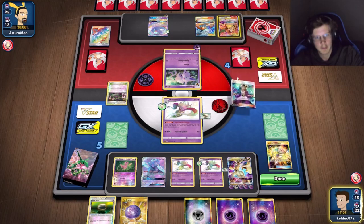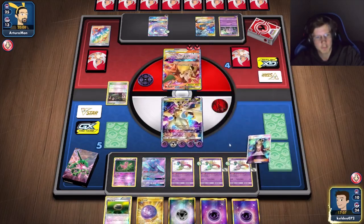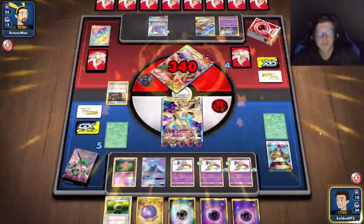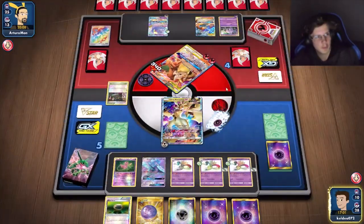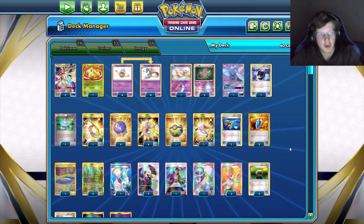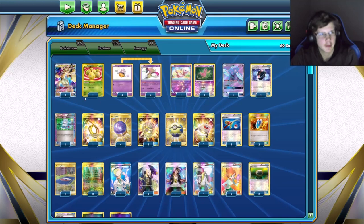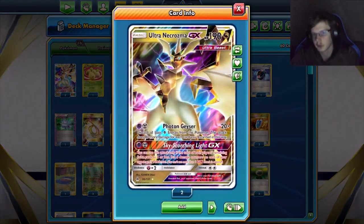I'll just Guzma and then roll over this guy right here, do a ton of damage — 340, so basically one-hits anything. What's up guys, Keldu here, back with another Pokemon Expanded deck video. Today we're taking a look at Ultra Necrozma GX.